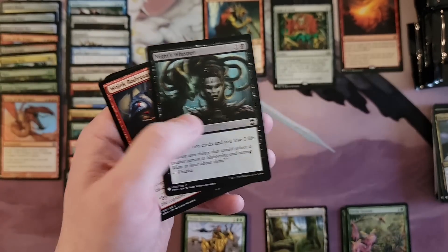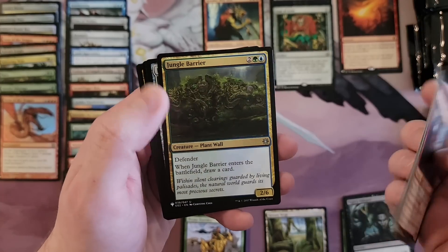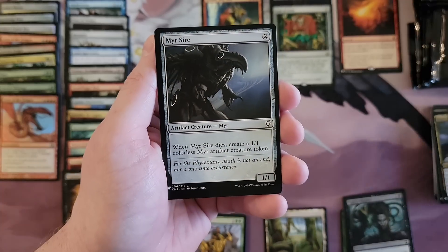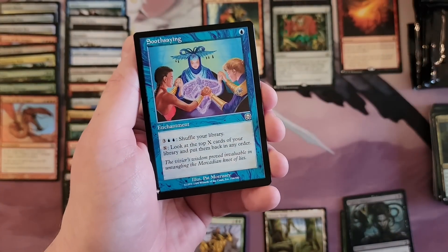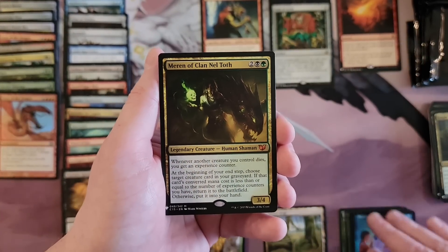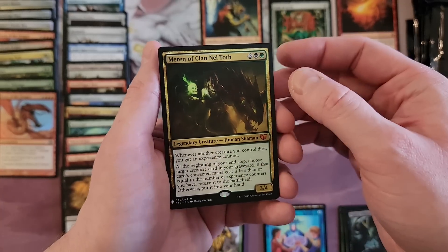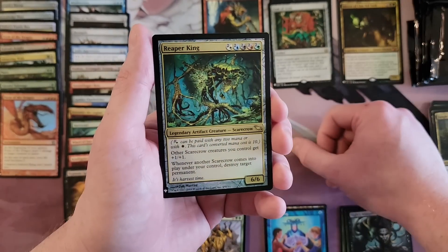Ooh, nice Whisper. Search for Tomorrow, Jungle Barrier. Is that a common? Yeah, just a common, okay. And Miren of Clan Nel Toth — that's a cool mythic, not a giant money hit but a cool hit. And the Reaper King too — too bad Scarecrow is never really a thing.